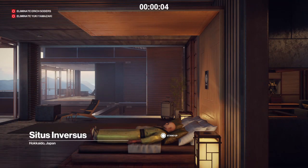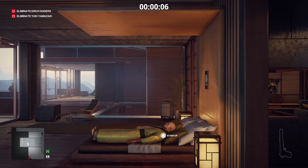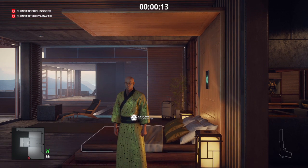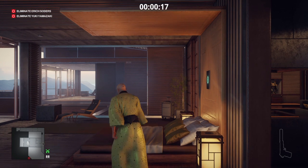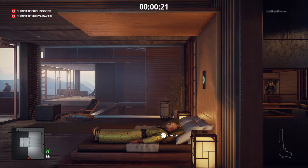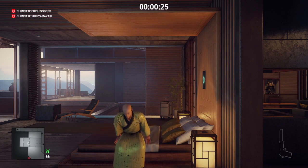We will be starting at the default location. We don't actually need to bring anything with us for this particular challenge. All we have to do is get out of our bed, get back on our bed, and that is one of the five positions where we have to lay down.